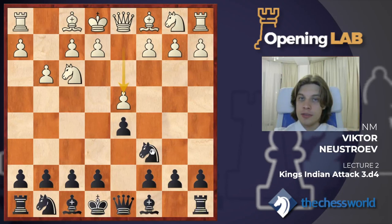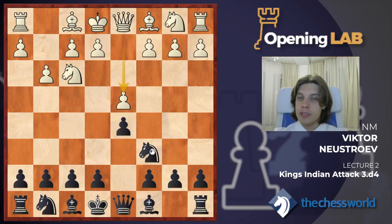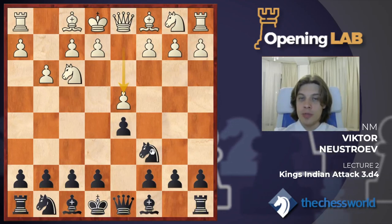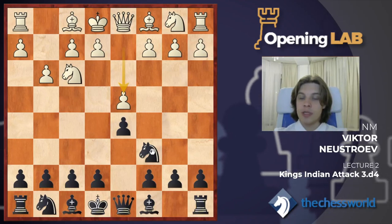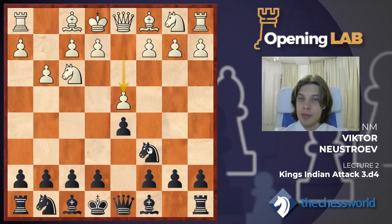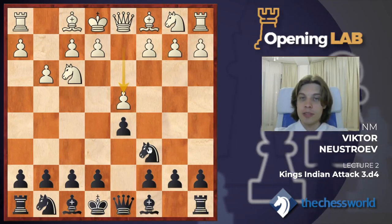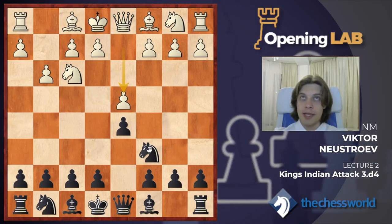Moreover, maybe white is not familiar with how to play against this opening, especially at a level below 2300 — it's not easy for white to find the best way to play against Knight c6, so we can still get a playable position. Sometimes the position can even be better for us; of course sometimes it's unclear who is better, but anyway the position is playable and this is what we need when we play as black.